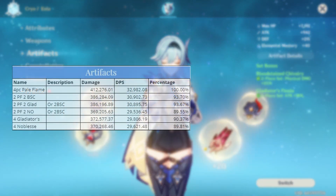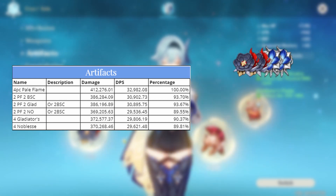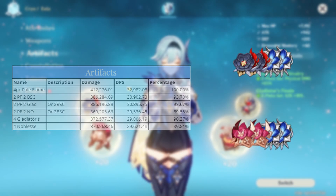Her best artifact set is easily 4-piece Pale Flame. However, 2-piece Pale Flame and 2-piece Bloodstained, or 2-piece Pale Flame and 2-piece Gladiators, performs only slightly worse.